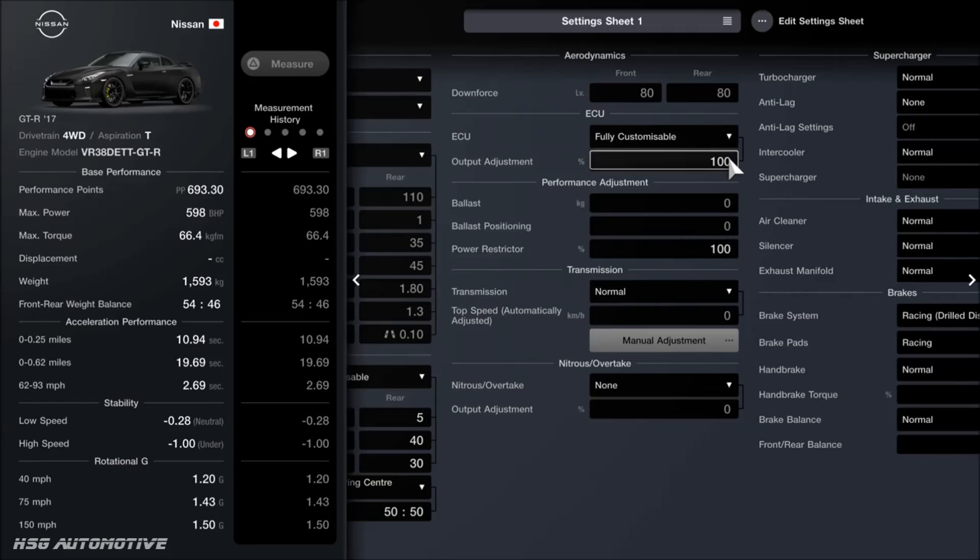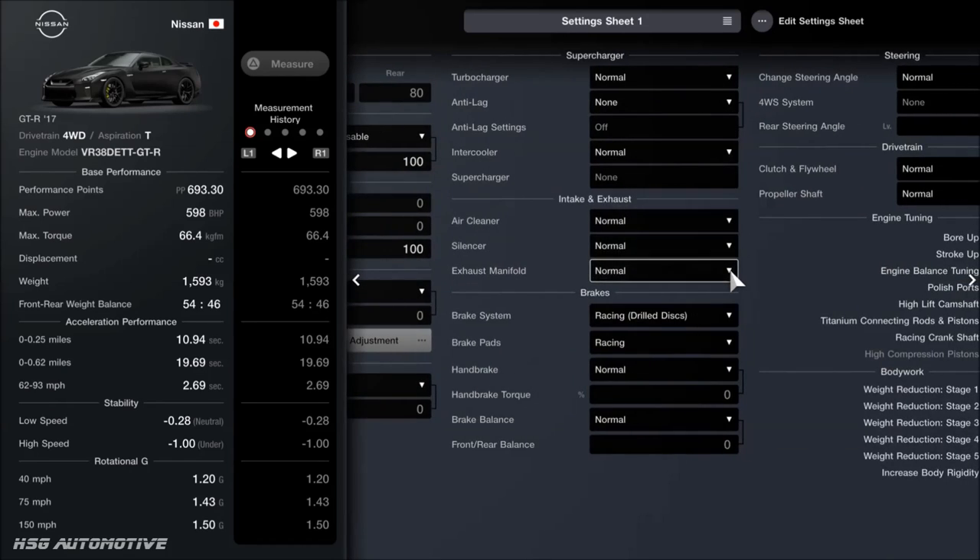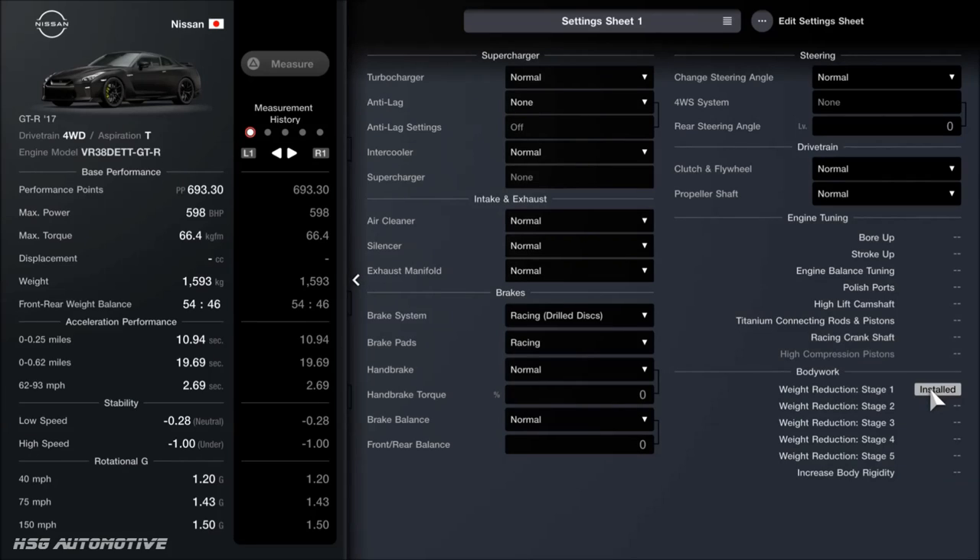We do have the restrictor and the ECU fitted — you don't have to, but they at least give you the option to reduce the power. Ballast is another good thing to fit: don't actually put ballast on it, but have the ballast option. It costs like 800 credits and will allow you to get the car into lower-level events if you need to. Downforce is not adjusted — no rear wings, diffusers, or body kits. As for the racing parts, there are only three: racing discs, racing pads, and stage 1 weight reduction. That's all you need. So all in all, it's around 66,000 to 70,000 credits — somewhere in that region. Super simple, super easy to do.